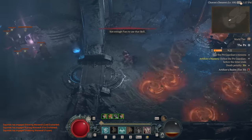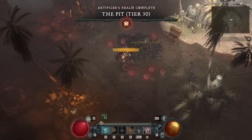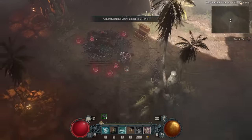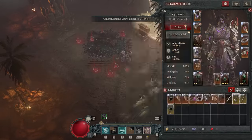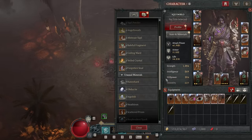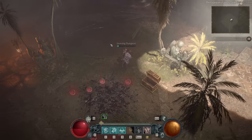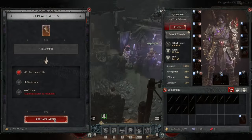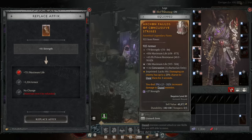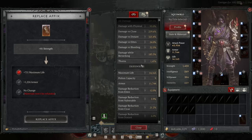Let's first go over what has changed, starting with the overarching number of affixes on each piece of equipment now being different. Rares — yellow items — have two affixes on them when they drop, legendaries have three, and uniques have their own set of four, just like before. What this means is that rares are just no longer something you care about once you're in the later stages of the game with legendaries falling all around you. This is actually sort of nice — it lets you completely ignore rares unless you want to manually salvage them for more veiled crystals.